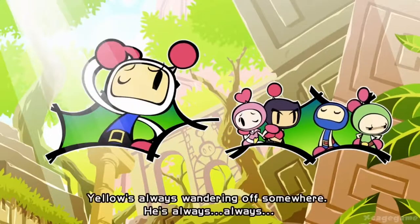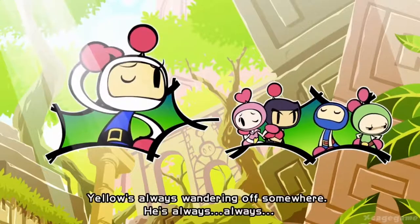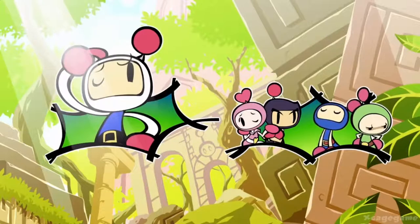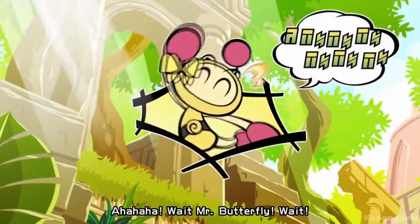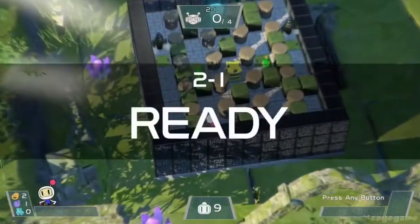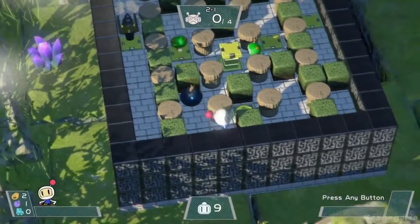Looking at the Super Bomberman R version 1.3 update patch notes: four new Versus stages have been added to the shop — White Cross, Lagoon, Max Speed, and Power Zone. Two new series of accessories have been added to the shop, which are Crowns and Bombs. The frame rate of the entire game has been improved, and slight adjustments and improvements to the controls have also been made.